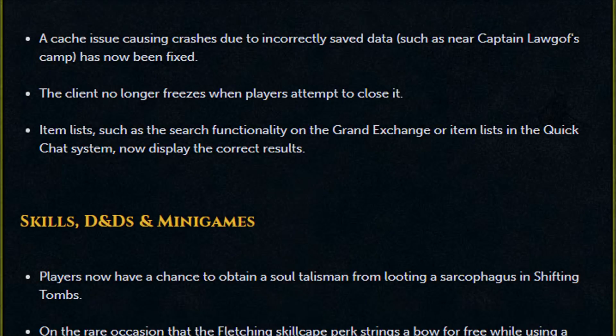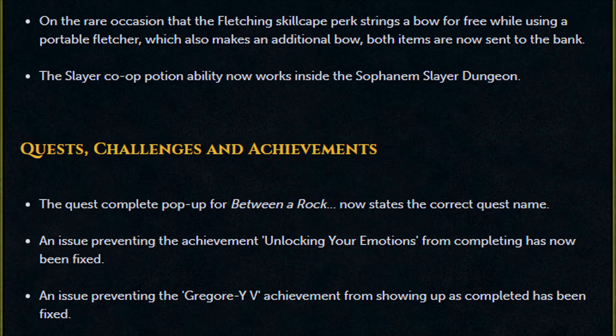A cache issue causing crashes due to incorrectly saved data such as near Captain Laurgov's camp has been fixed. The client no longer freezes when players attempt to close it. Item lists such as search functionality in the Grand Exchange or item lists in the Quick Chat system now display the correct results. Players now have a chance to obtain a soul talisman from looting a sarcophagus in Shifting Tombs. On the rare occasion that the Fletching skill cape perk strings a bow for free when using a portable fletcher, which also makes an additional bow, both items are now sent to the bank.